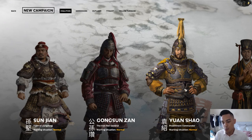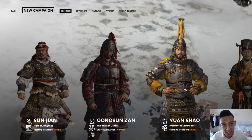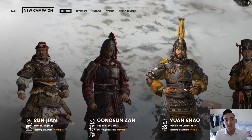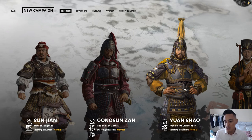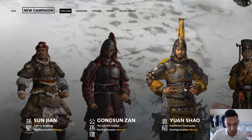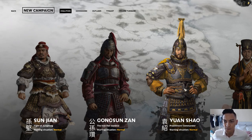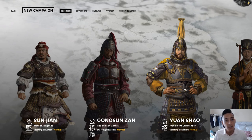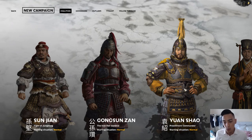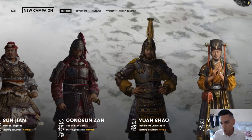Yuan Shao, the preeminent commander — this guy had a hand in Dong Zhuo coming to power historically, which is ironic because he ends up forming a coalition against him. His starting situation is not that bad; it's fairly easy, I'd say — depending on the difficulty level. On normal difficulty it's pretty balanced.